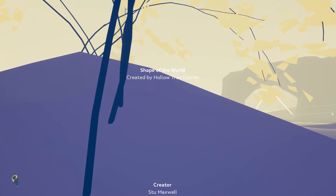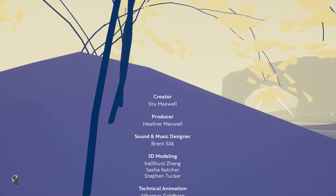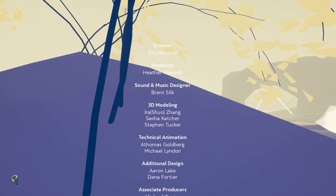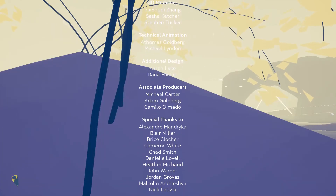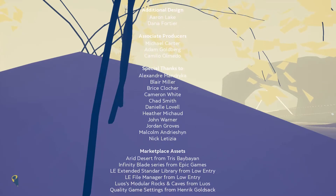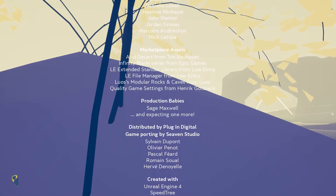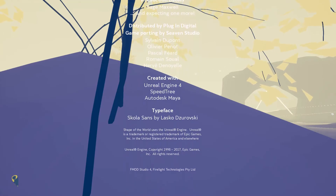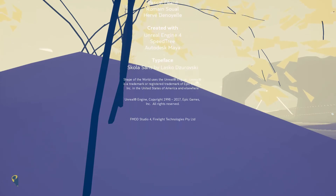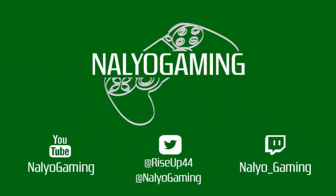That's where I'm going to end my first gameplay with Shape of the World by Hollow Tree Games here on the PlayStation 4. I do appreciate you watching on Nellio Gaming. Please click that like button, let me know in the comments what you think, share with your friends, follow me on Twitter at RiseUp44 and at Nellio Gaming, and please consider subscribing. Super super strange game, but I dig it. I like that it doesn't really hold your hand and tell you what's going on — you're just thrown into it. Go on an adventure, find stuff, figure it out on your own. The colors are very vibrant and beautiful. We got six out of maybe 30 different shapes. We'll jump back in and play some more. I'll see you in the next one.